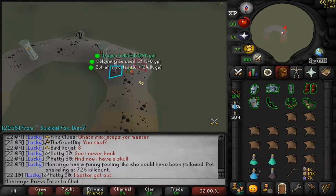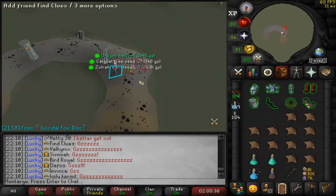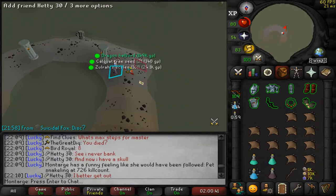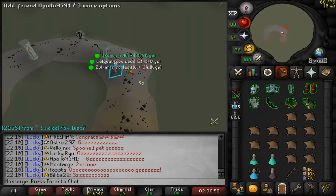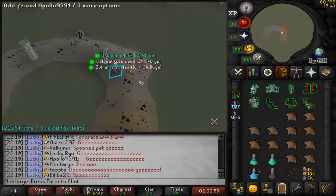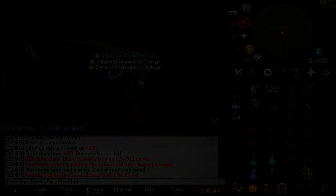What?! I got another Sora pet! What?! I'm so spooned bro. And that was with a dragon halberd!